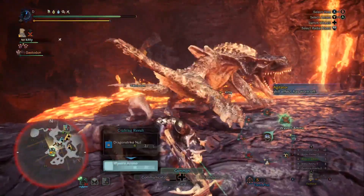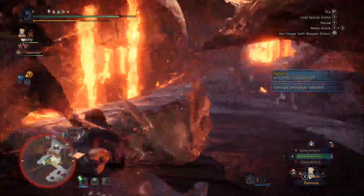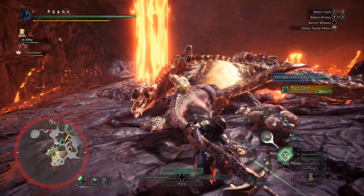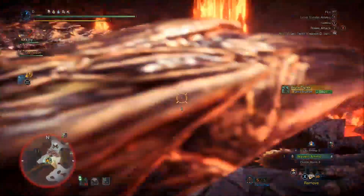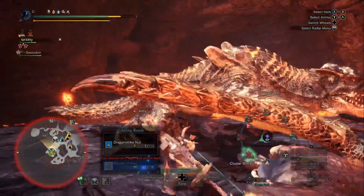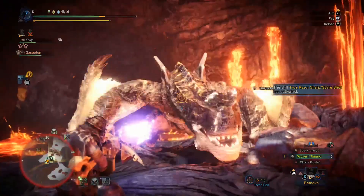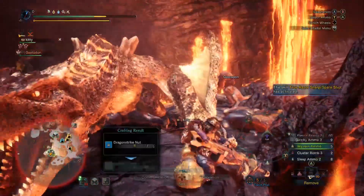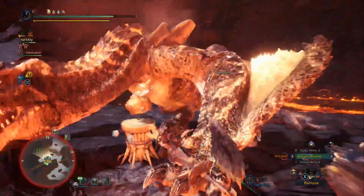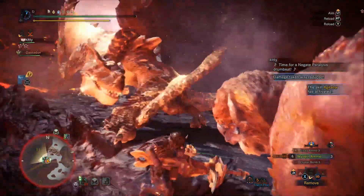I went with Health Regen on the build — instead of having that extra damage, I thought it would be useful to be able to heal off the Wyvern Ammo. If you're speedrunning, obviously you wouldn't do that. Wyvern Ammo is so good at causing a stun on a monster, and it's so good at healing too. Always loved Wyvern Ammo. I often use the Griffin Blazooka specifically for Wyvern Ammo. We're relying on it right now to get us that good heal.